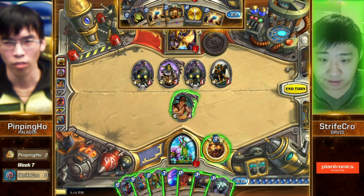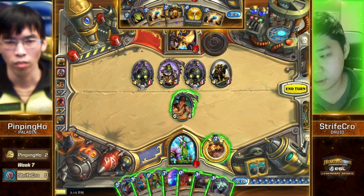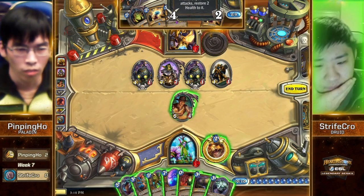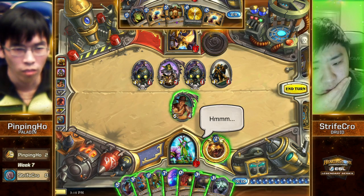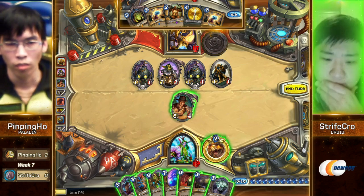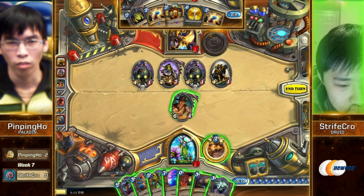So do we see the BGH here? I think so — BGH, Ancient of War. How's the sequencing though? Are you gonna try to activate the Boom bots before the Ancient of War? What about Savage Roar into a trade? That leaves you able to still play Ancient of War. How much damage is it with Druid of the Claw? That's 9 plus 6, that's 15. That's lethal — it is? 16 damage. He has 16 damage right now. It's one short.